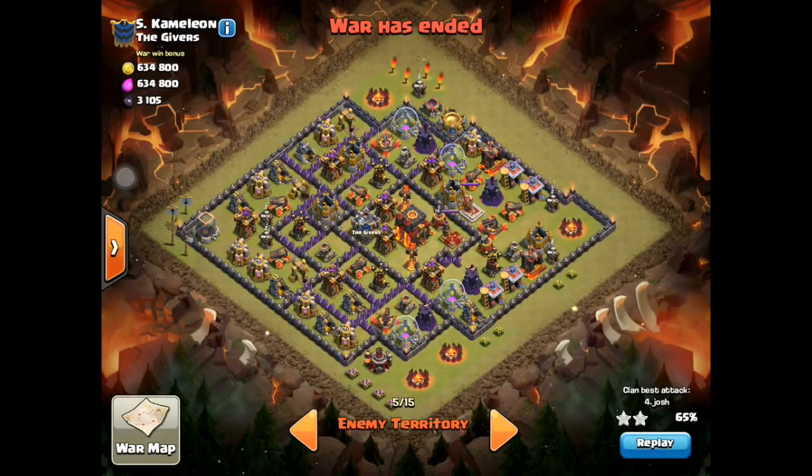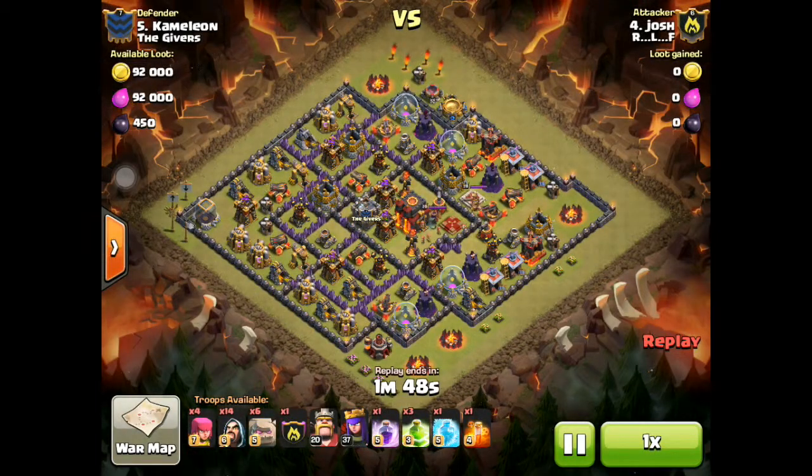The reason I wanted to show Josh's attack is he attacked a base that was tricky for our clan. Several people had attacked it and were able to get the Town Hall, but it was very hard to get the 50%. It's almost like a western-eastern teaser, with the eastern side being a lot bigger. The edges are surrounded by expo buildings, and getting 50% seemed very tricky. We really wanted this one.